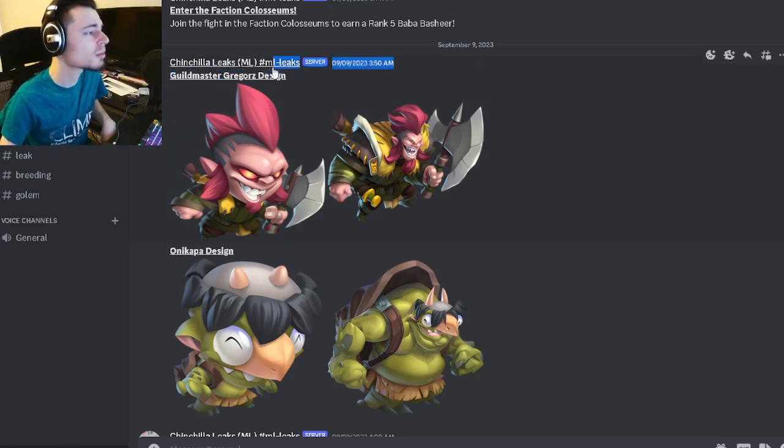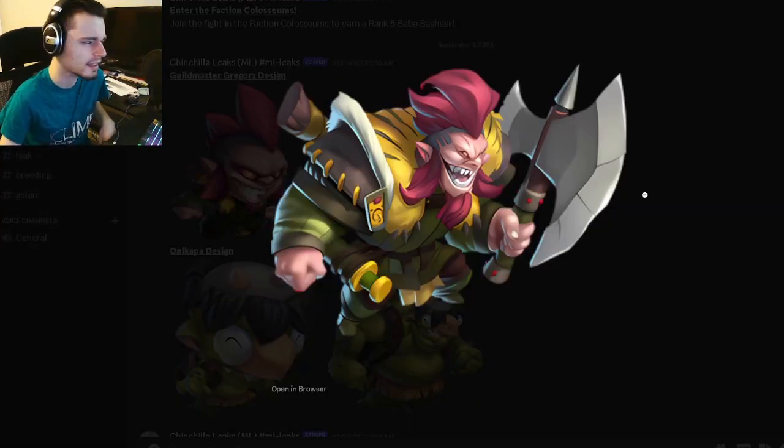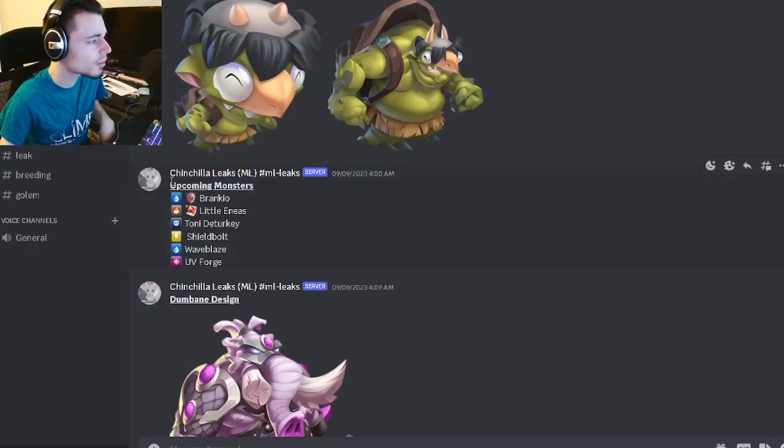The first leak we have is Guild Master Gregor's design, right here. He looks pretty decent — not super cool or anything, but I do like the design a little bit. And then we also have Oni Kappa, which looks a little silly and kind of creepy, but honestly I kind of like it. Both of these are pretty decent designs.